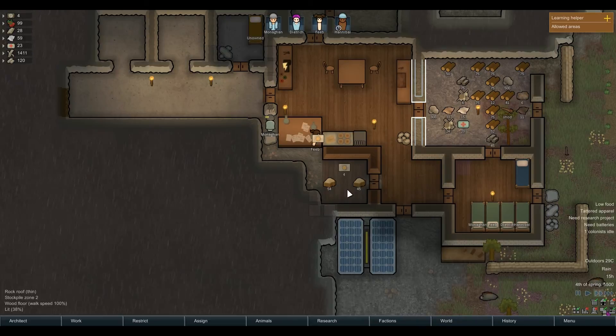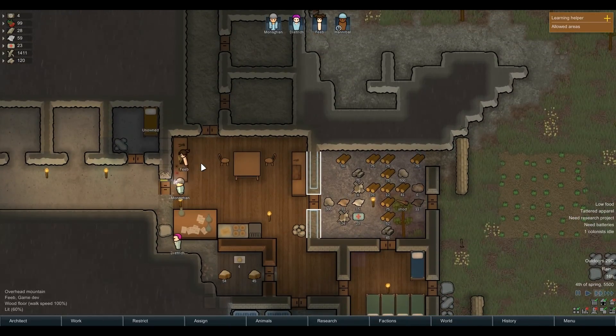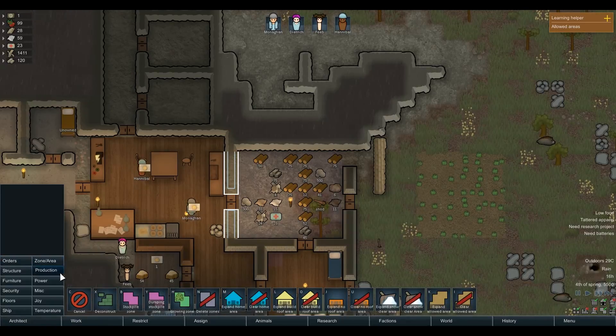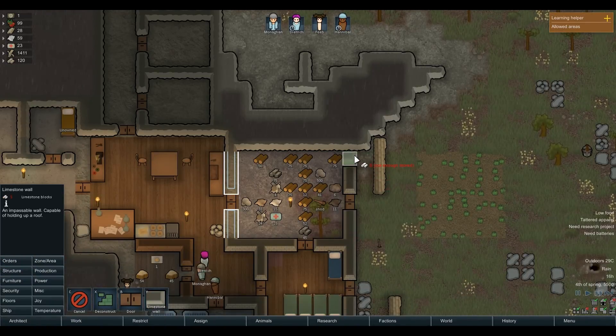I'm really satisfied with our colonists — they are pretty decent. Now I'm just going to get some apparel for them and also get some limestone walls here.